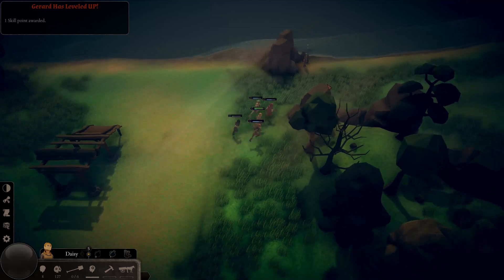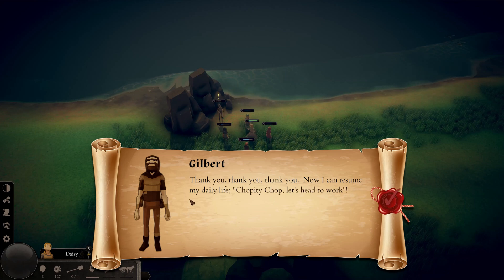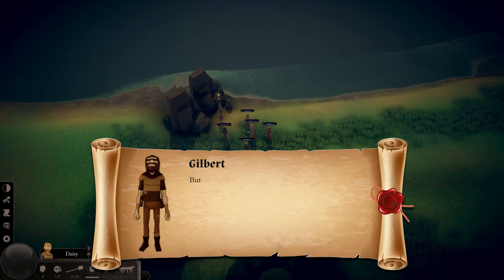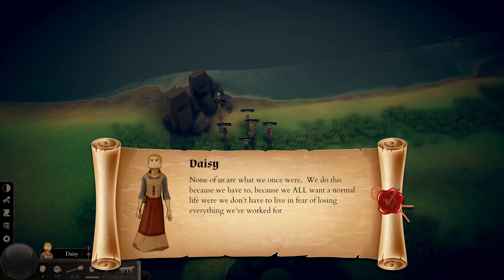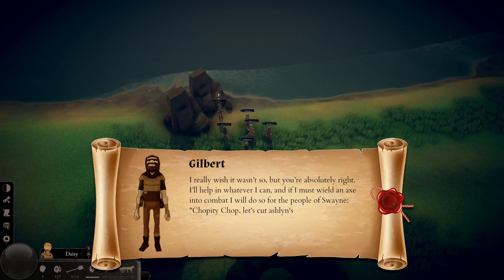Let's go talk to Gilbert to finish the quest. He thanks us and says he can resume his daily life. We remind him they'll come back and that there's no such thing as a normal life anymore. He says he's not a soldier, he's a woodcutter — but we reply that none of us are what we once were, that we do this because we have to, because we all want a normal life where we don't have to live in fear of losing everything we've worked for. He agrees and says he'll help whenever he can, and if he must wield an axe in combat, he'll do so for the people of Swain.